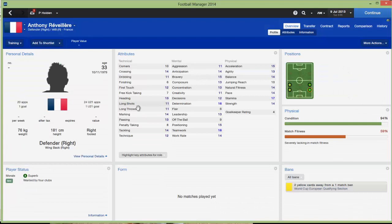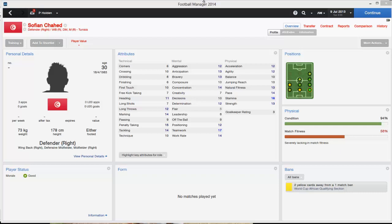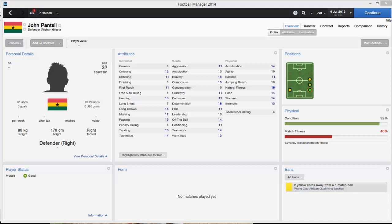Moving on to right backs with Anthony Revier — a French fullback, 20 caps for France and 1 goal, 33 years old, recently at Lyon. Sofian Chahed, a Tunisian player with 3 caps for Tunisia, has recently played for Hanover. If you're English you should know about John Pencil, the Ghanaian right back with 81 caps for Ghana. He's played for Fulham and West Ham recently and still looks pretty decent.